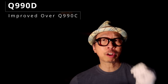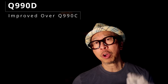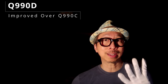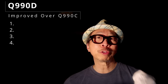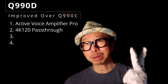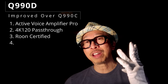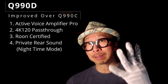Let's jump into the four features that are unique to the Q990D, not available on the Q990C. We'll hit each one and at the end we'll talk about the prices and see which one fits your use case best. The four unique upgrades added to the Q990D are: first, Active Voice Amplifier Pro; second, for gamers only, 4K 120Hz pass-through; third, for Roon users only — audiophiles, you know what I'm talking about; and fourth, an updated nighttime mode called Private Rear Sound.